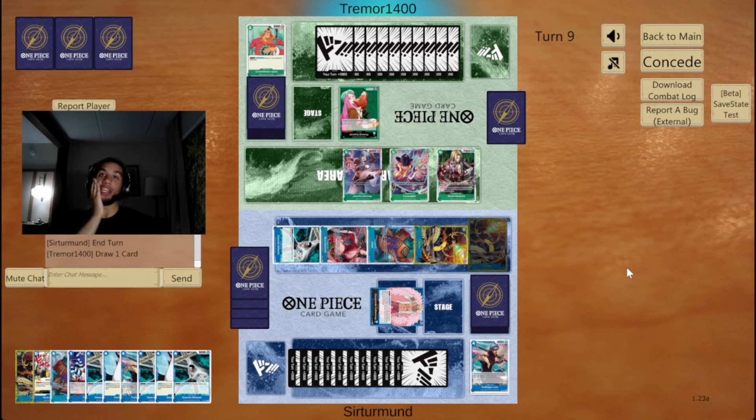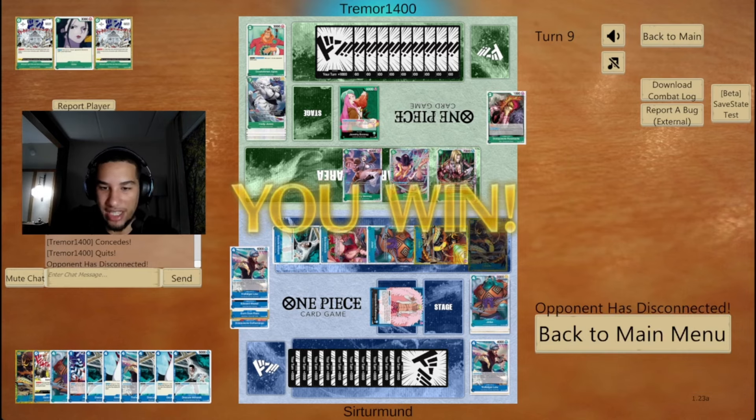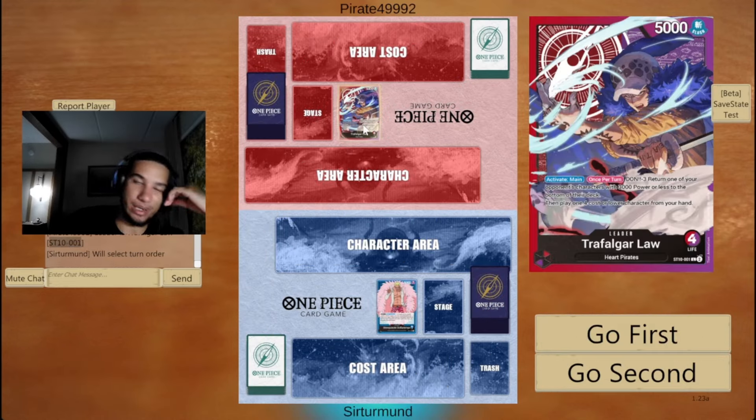Against Yellow and against Green, they go too slow, so you're able to just chain these Kaidos and there's not much that they can do about it. In this match, are we going against Red Purple Law? I'm going to go second.